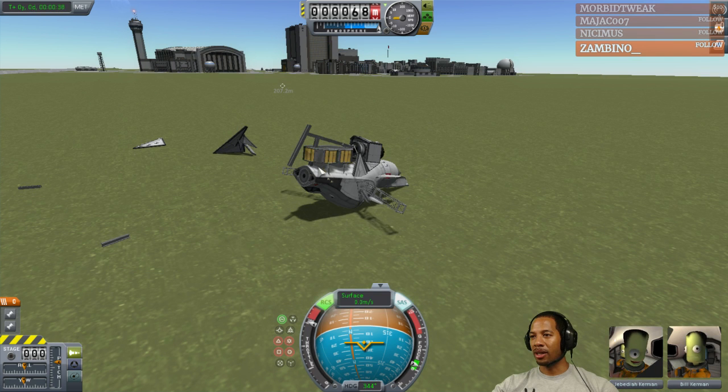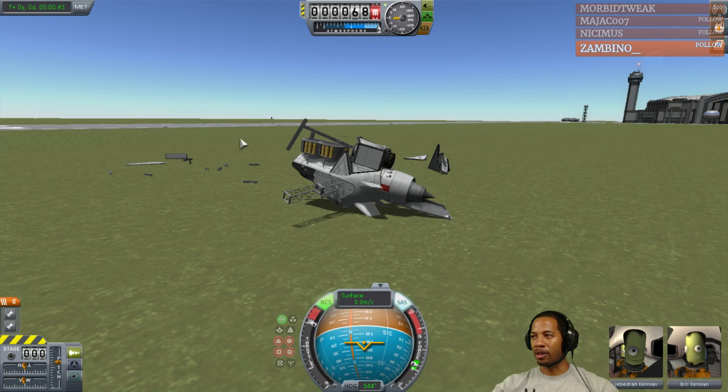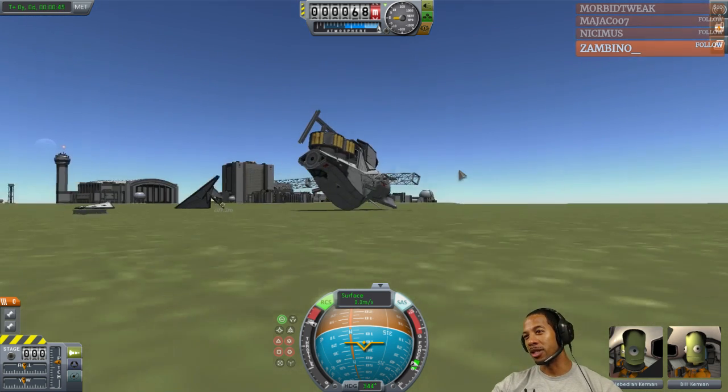I can clip this into here and put another one for even more weight — more monopropellant — for phase four space.